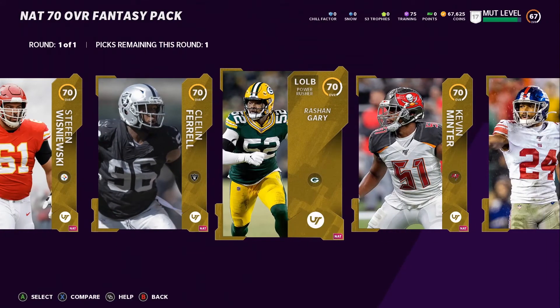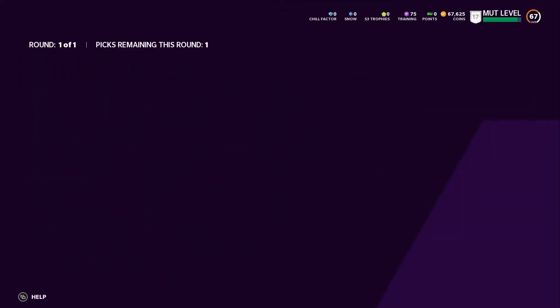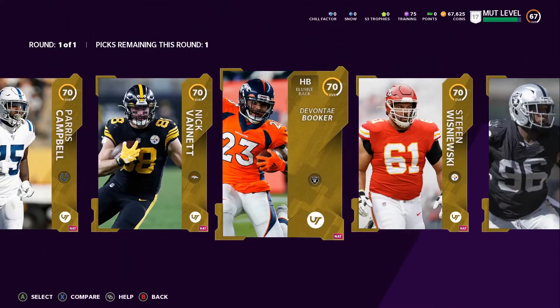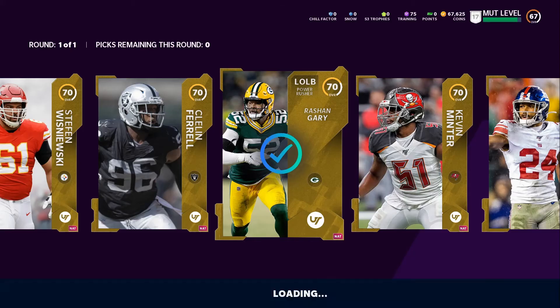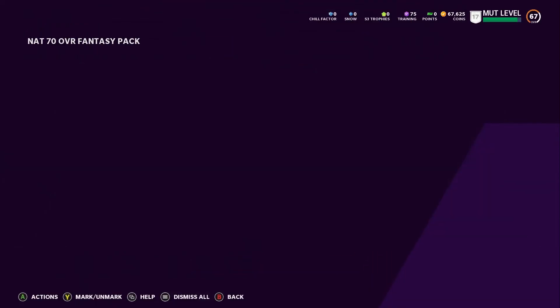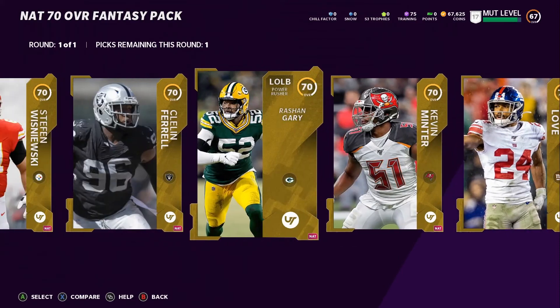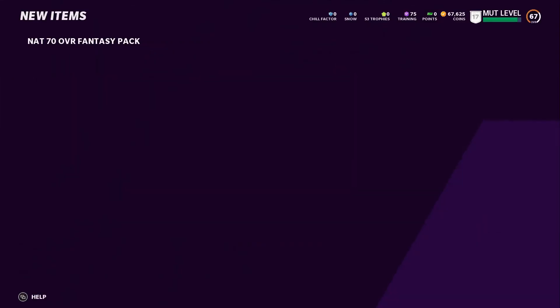Checking this linebacker — 79 speed is actually good for a linebacker. We've got four packs so we have options. Picking up a free safety and then the linebacker. For the last pack I'm grabbing a right end to make sure we have a decent one — we might get another from completing solos, but we still need a good right end so we'll take him for now.